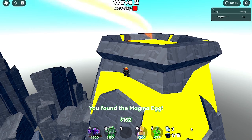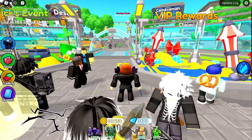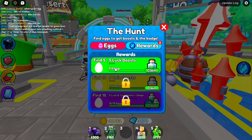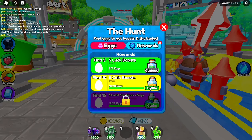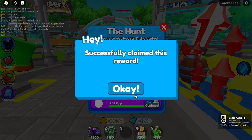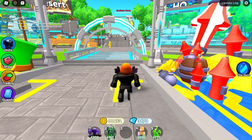There we go - now just go back to the lobby and claim all the rewards. We get five area luck boosts, five coin boosts - that's a lot - and five luck and coin boosts plus the badge. Claim that, and that is all of the eggs guys! Hope you could get them as easily as I did, which actually didn't take much time at all. Hope you guys enjoyed - see you later!